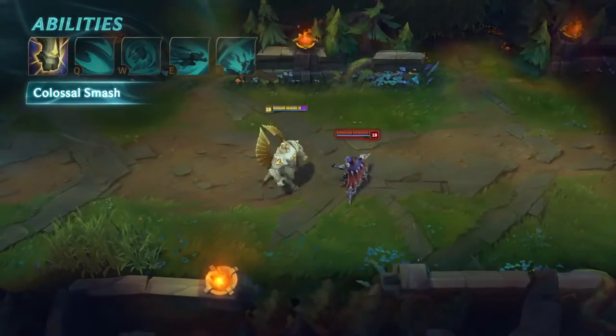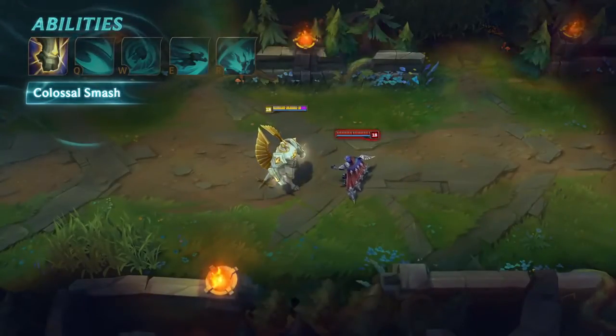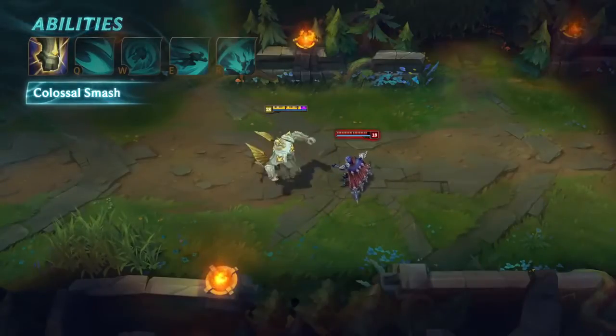Galio's passive, Colossal Smash, deals damage in an area, scaling with his magic resist. Colossal Smash's cooldown is reduced whenever Galio hits enemy champions with his abilities.